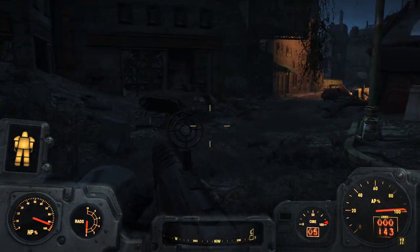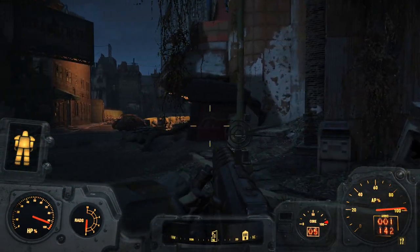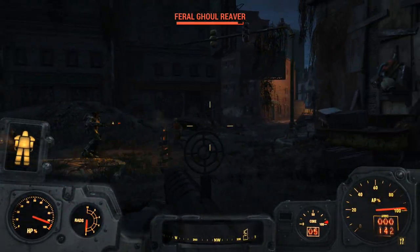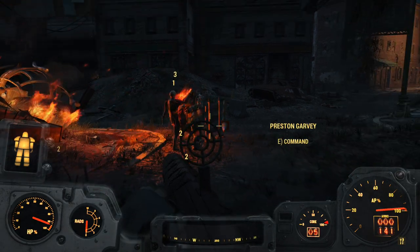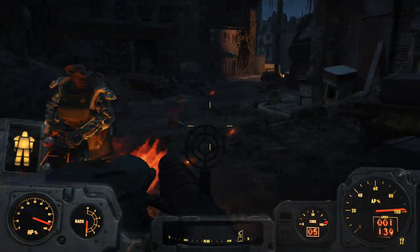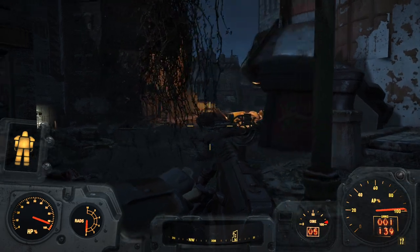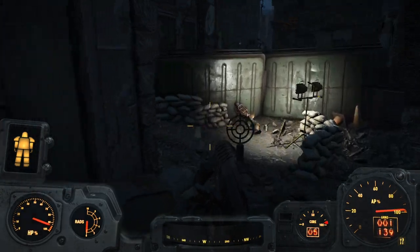Let's take out this Super Mutant, and these guys too. What are these guys doing here? Get him, Preston! I'm not too thrilled about Preston going through my flamer fuel, but it is pretty cool seeing him wield it. I'm not sure where those ghouls came from - I guess there's a random encounter point over here.